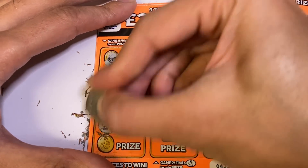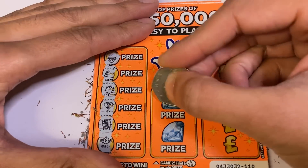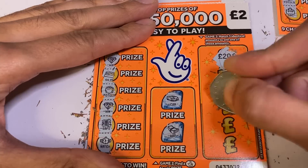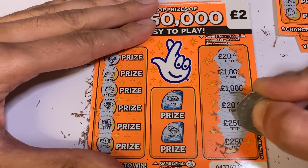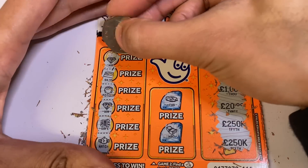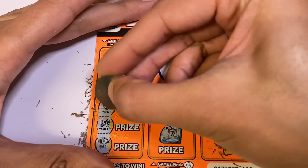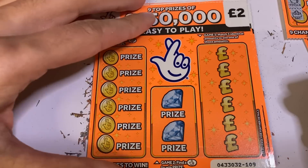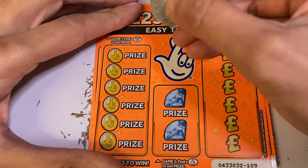We've got a diamond and another diamond. Two of them, two of them, two of them — and the diamond this time is again another £4. It could have been five and five, or ten and ten, but nope — it gave us two and two.